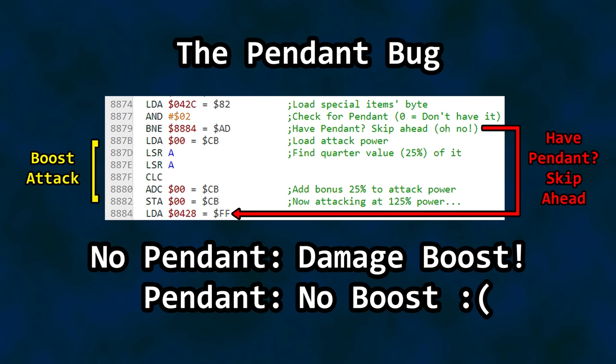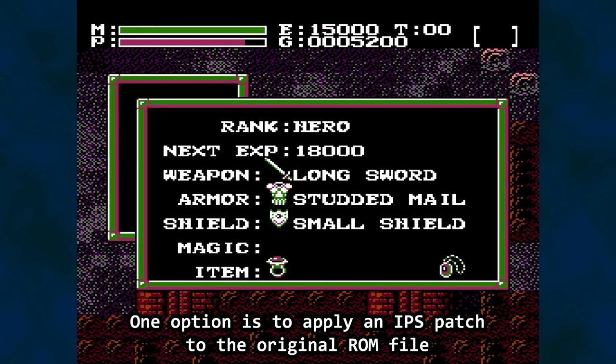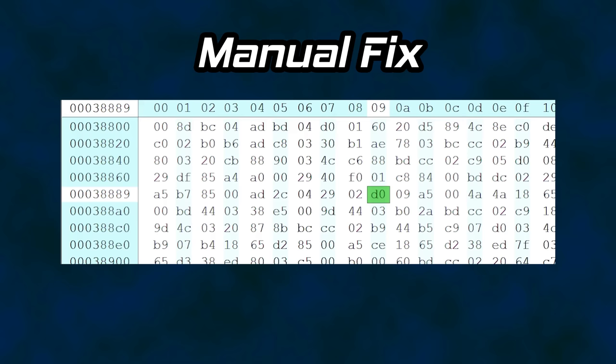Let's say you want a bug fix — what are your options? One modern solution is to patch the ROM after it has been dumped from the cartridge onto a computer. A fix has been around for over 10 years and changes a small bit of code to reverse the logic. Alternatively, if you don't want to mess with patching and have access to a hex editor, you can change it manually by loading the ROM, going to offset 3.8889, and changing D0 to F0. This works for those that use emulators, flashcards, or would even consider burning the updated ROM to a chip and swapping out the chip inside their cartridge.